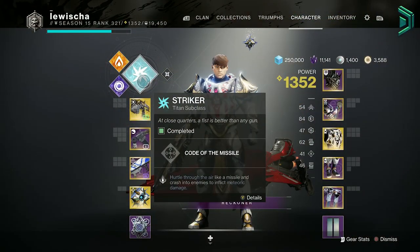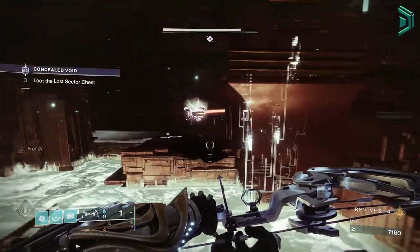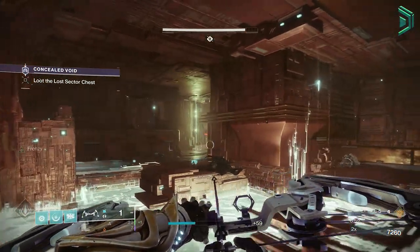As for the Titan, I'd go with a Thunder Crash with Cuirass of the Fallen Star. I will have a top 3 builds to use next season coming out on Sunday, so stay tuned for that video if you want to be fully prepared with a build setup for next season.